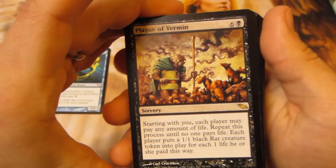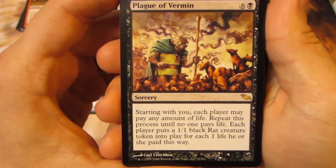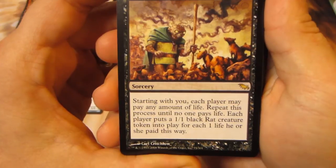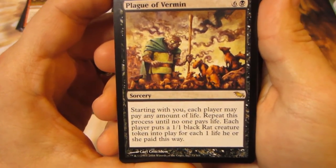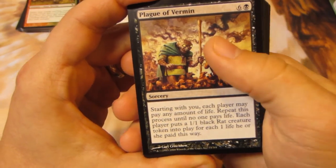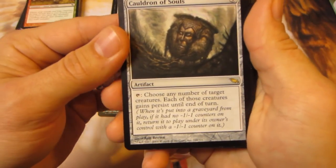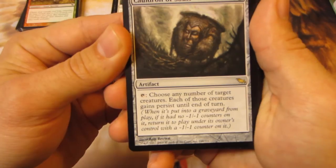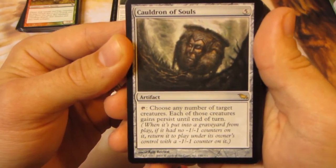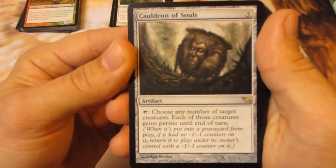Now we're into our rares. We have Plague of Vermin — one black, six colorless sorcery. Starting with you, each player may pay any amount of life. Repeat until no one pays life. Each player puts a 1-1 black rat creature token into play for each one life he or she paid. Next up is a Cauldron of Souls — five colorless mana, tap it and choose any number of target creatures; they all gain Persist until end of turn. That seems cool too.